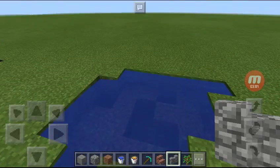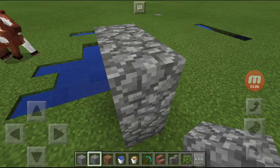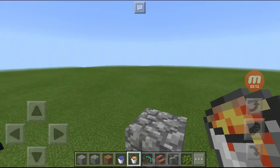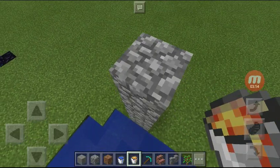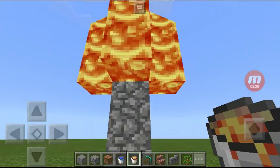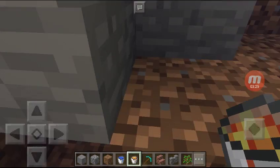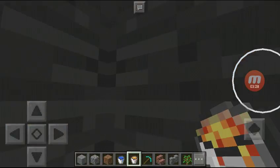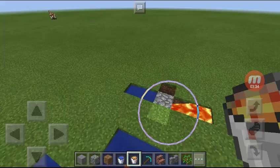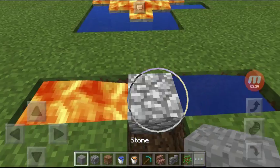Okay now guys, for example there is lava coming from here. What the lava does — it becomes stone, guys. See that? That's stone. Just stone, right, just like that. You see it becomes stone.